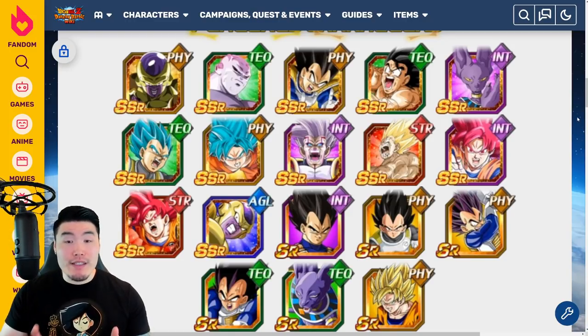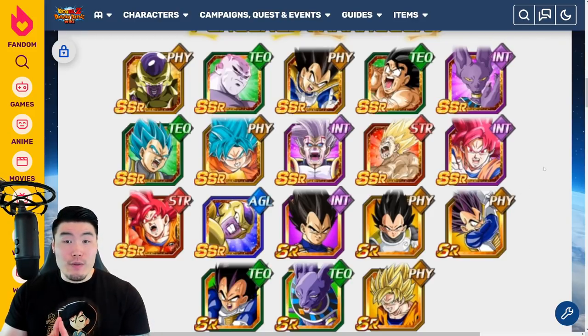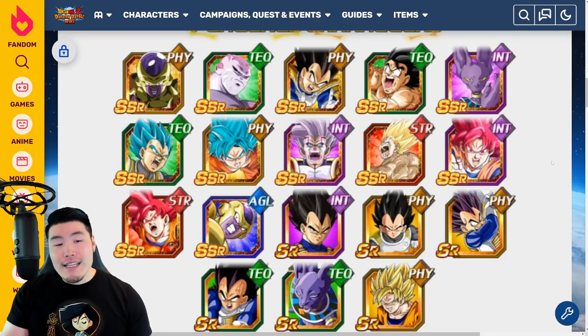We got some good units here, like the Vegeta and the Fizz and Tech ones — solid with their EZAs. The Super Saiyan Blue Goku and Vegeta are also pretty good. Baby, not good. Int Beerus, not good. This Angry Kamehameha Goku, not good right now either. Same thing with these Super Saiyan God Gokus — all these units need Extreme Z Awakenings to be good at some point in the future. Not super usable right now. And the AGL Golden Frieza is one of the best tanks in the game — he does have an Extreme Z Awakening, so a pretty useful unit right there. But overall, not a good featured SSR pool, even by Legendary summon standards.